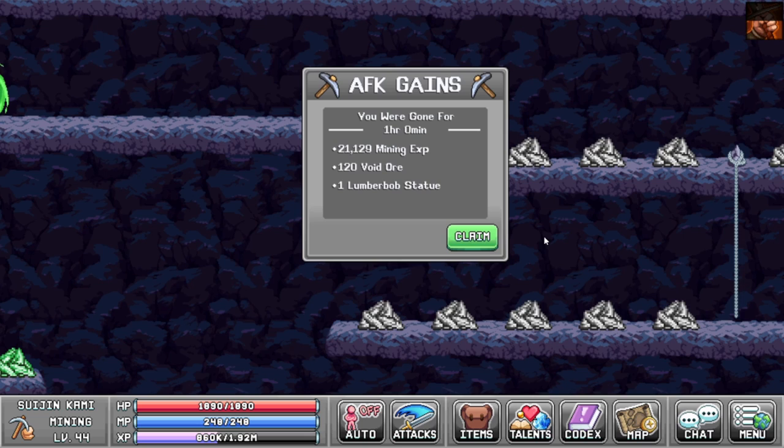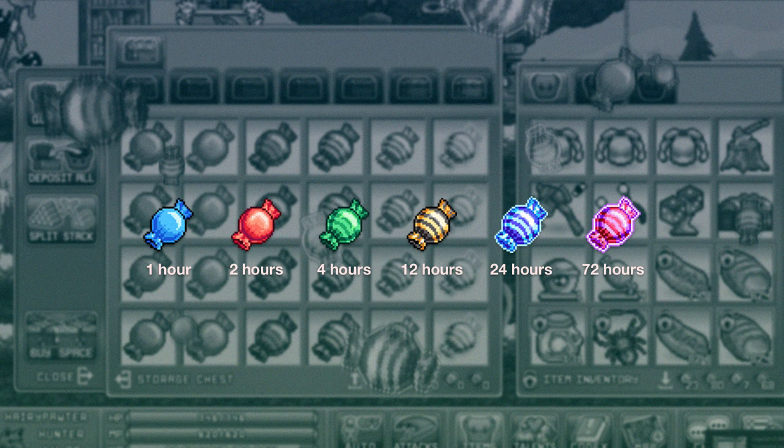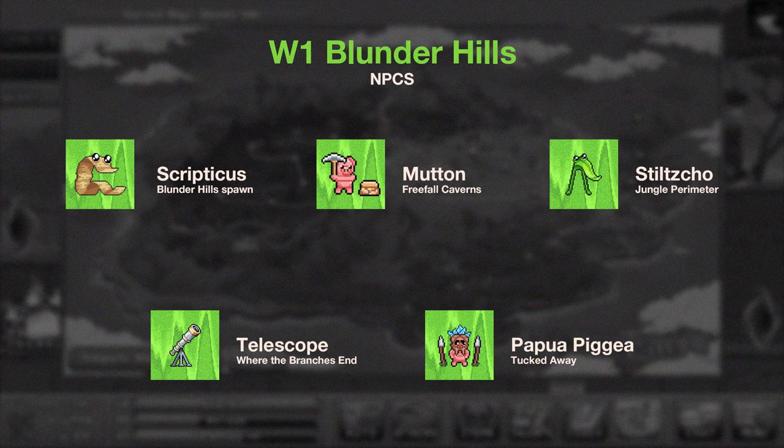Candies come in a variety of tiers: the 1 hour candy, 2 hour candy, 4 hours, 12 hours, 24 hours, and 72 hours. The 72 hour candy is currently not obtainable through questing. Alright, let's get into the candy quests.